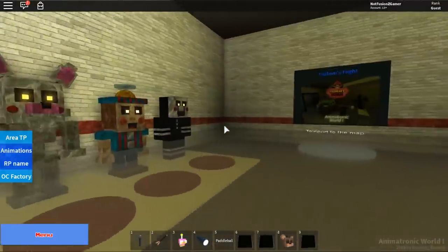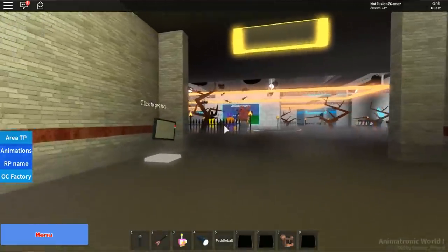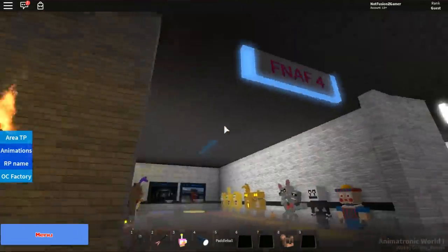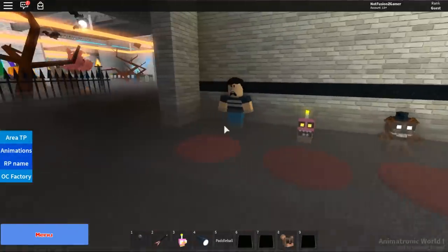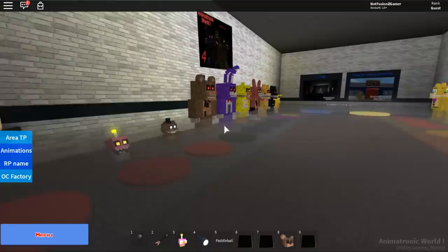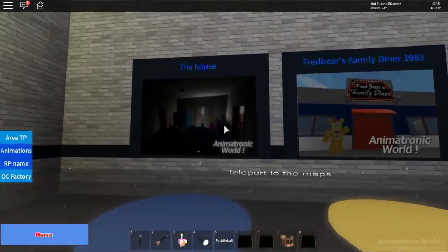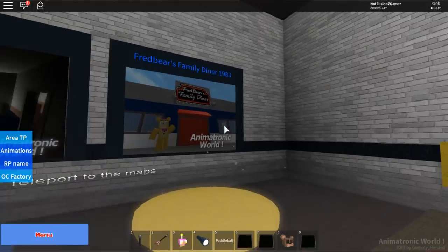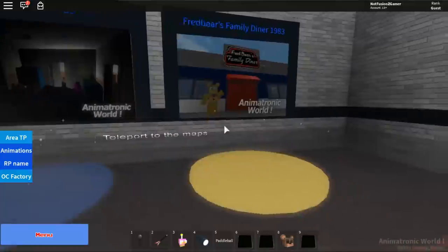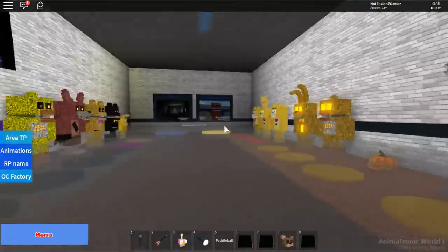This is FNaF 3 with phantom animatronics and even Fazbear's Fright — I do not remember that being there. That is sick. For FNaF 4 you can play as one of the kids, which is so cool — I'm guessing that's the main kid from the story. And now you can also go to the house or Fredbear's Family Diner 1983. We have to go there — I don't remember that being there.